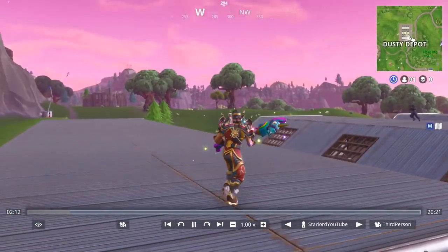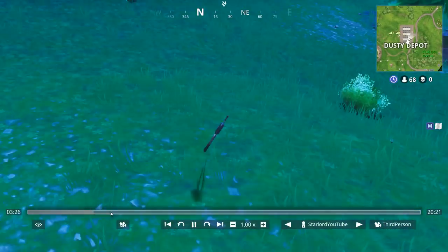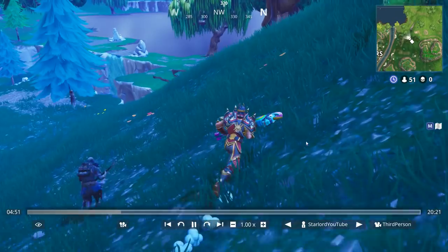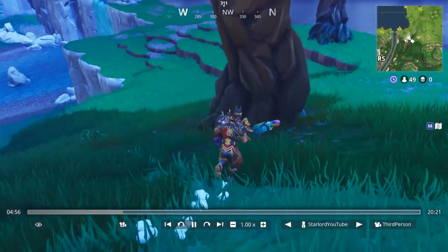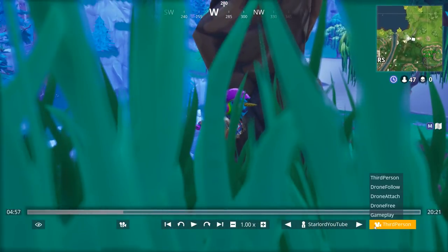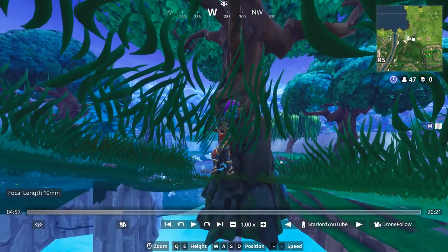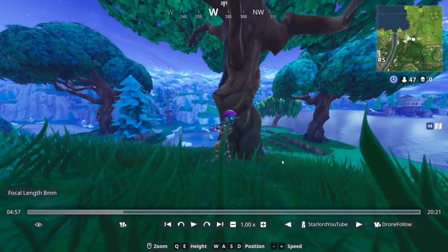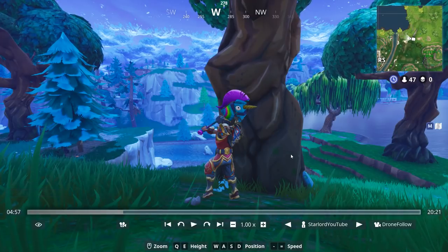I've just landed down and grabbed my shotgun ammunition. We're going to skip ahead to a part where I get near a big hill, because that's what you need to do. You need to spectate your guy in third person. As you can see I've just got to this hill, and if I go into drone follow mode you'll see that my camera kind of glitches underneath the map — though unfortunately this particular area doesn't work.